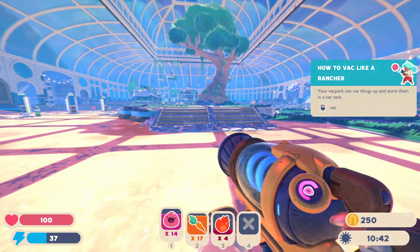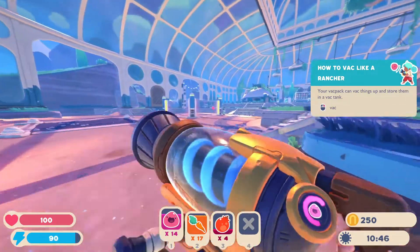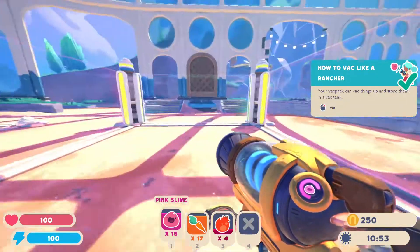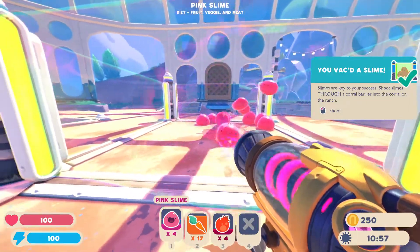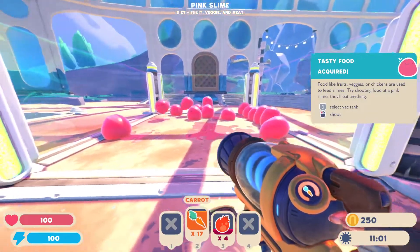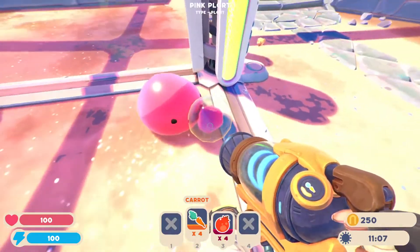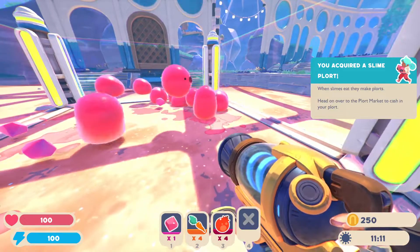The framerate does not like me entering our main conservatory. So now we get our little slimes - apparently they've invaded our house as well. We have our little pen here. We just shoot them into the pen. They're all having a great time. And then we shoot carrots at them, and then they produce little plorts.